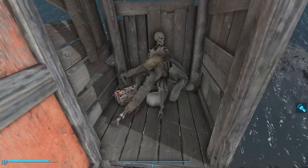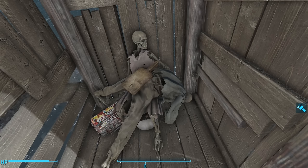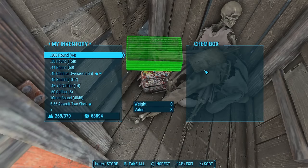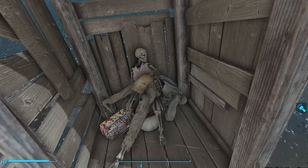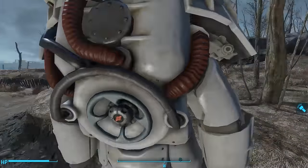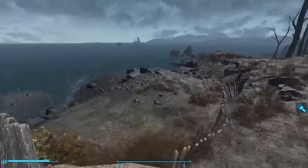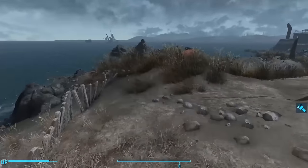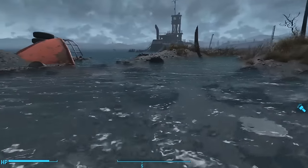Heading due east of the little shack, we find an old outhouse with an interesting scene — a locked first aid kit with chems and a woman bending a man over her knee with a paddle, spanking him. I suppose there are more humiliating ways to die. With the signal restored, we can finish exploring the island. There are a lot of interesting floating shacks and ships around Spectacle Island, which I covered in my video on Ocean Floor Secrets. For now we're just going to talk about what we find on Spectacle Island proper.